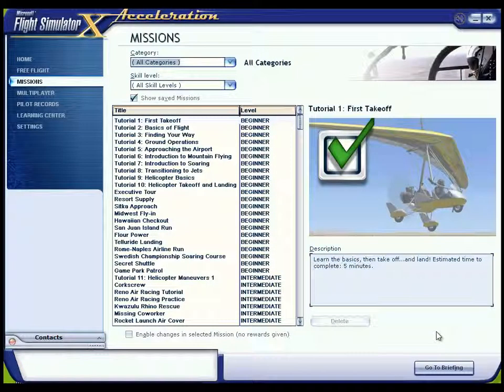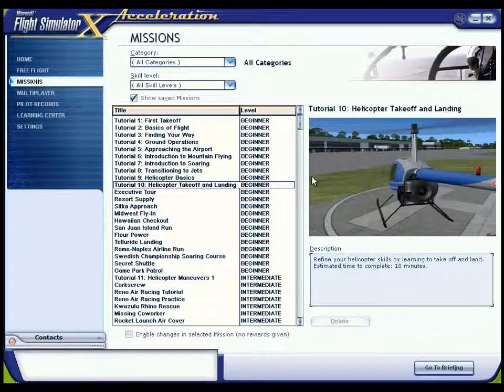Hello everybody, welcome back to Flight Simulator X Gold Edition. Today — well, I say today — we're going to be playing Tutorial 10, Helicopter Takeoff and Landing. This will undoubtedly be an absolute disaster. But regardless, let's see what happens.